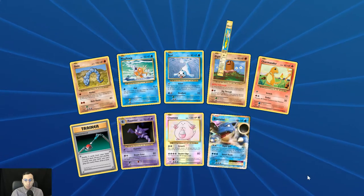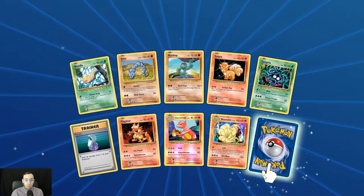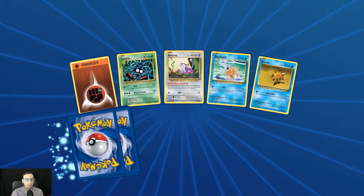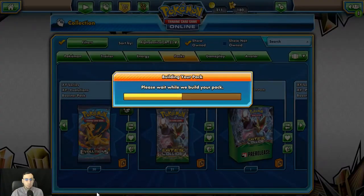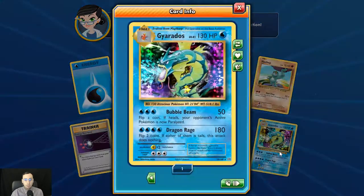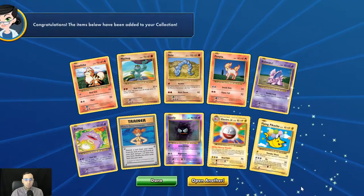The Blastoise EX and Flying Pikachu again. Holo rare Ninetales and Surfing Pikachu this time — such a throwback, such a throwback.